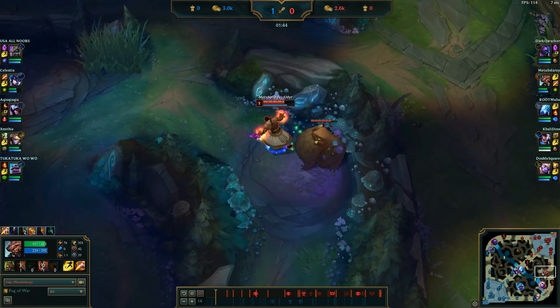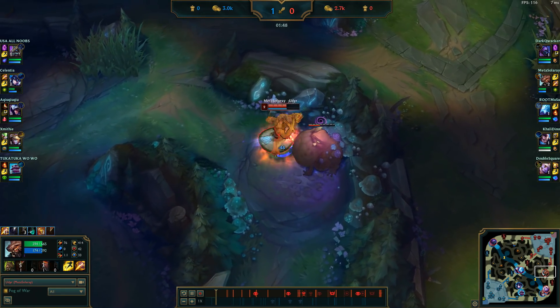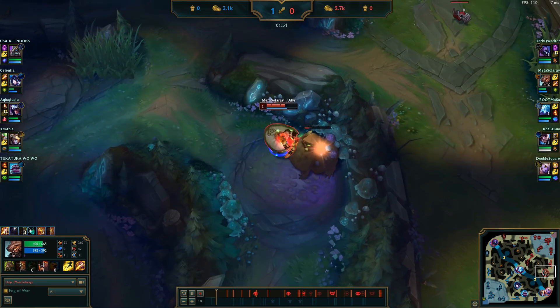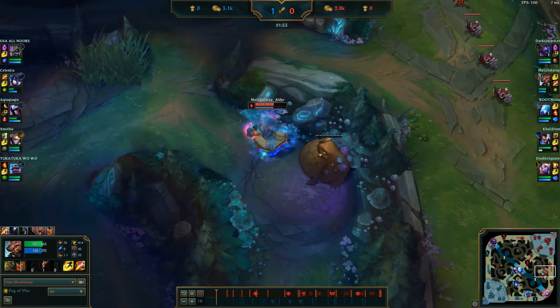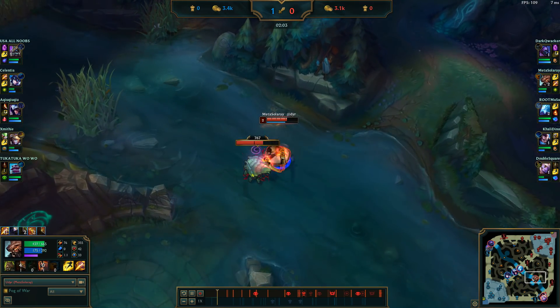This route puts me in position, especially if my bot lane gets cheesed, to take both Scuttles. As you can see here, I do my usual clear route with Gromp: opening with Bear Stance stun, four Tiger attacks, two Bears, four Tigers, and one last Bear to finish it off, then positioning for the next Scuttle.